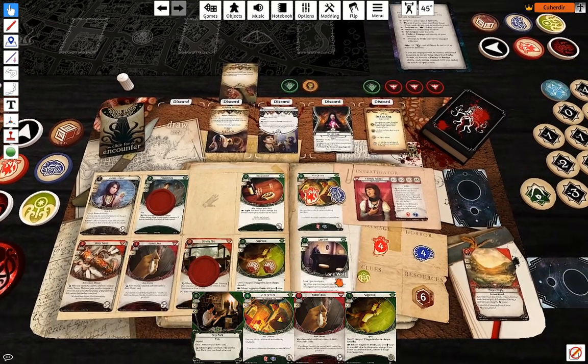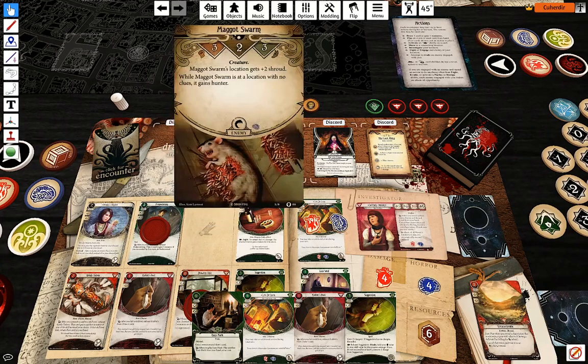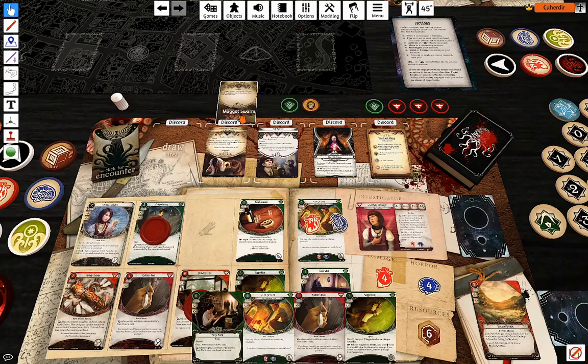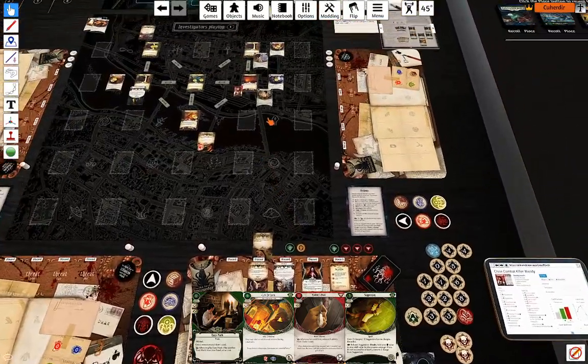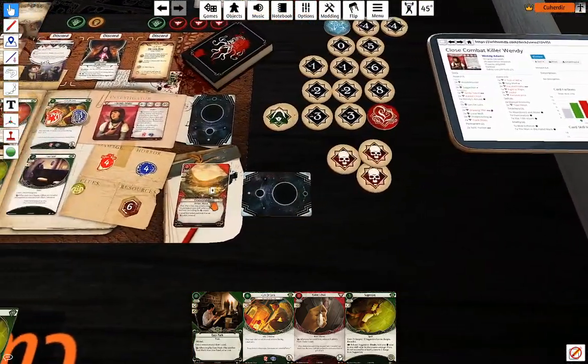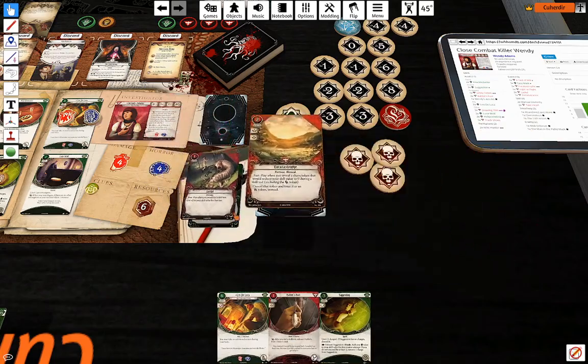I will deal with some things here. Actually I should have discarded Easy Mark as well, because the shroud value is actually five right now. So I'm going to discard Easy Mark as well.